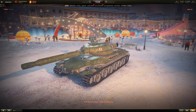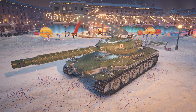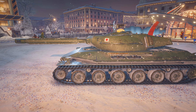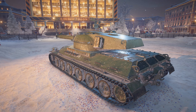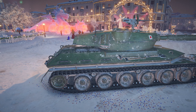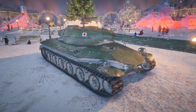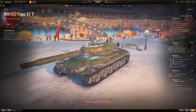Moving on to tier 8: the Russian-looking Type 57. It has a pike-shaped hull design with V-shape side armor, so it could bounce a few shots. The turret looks like an STA — large STA turret. The side armor really looks Russian and could bounce a few shots, but the cupola is still prominent. It's a hull-down vehicle preferably, and might have the best armor out of the bunch.